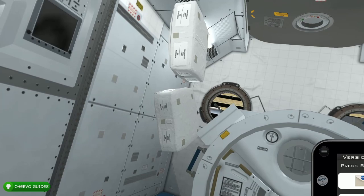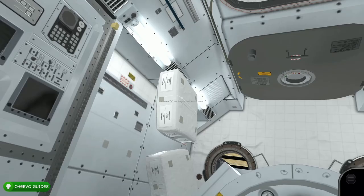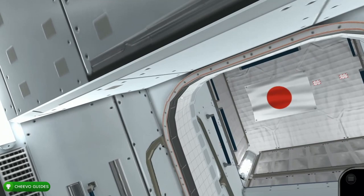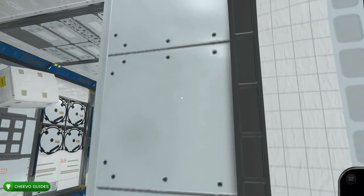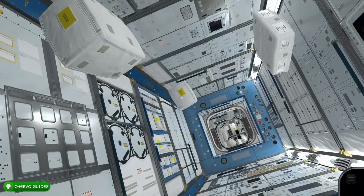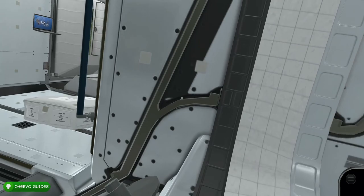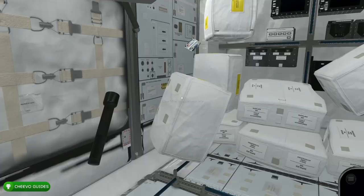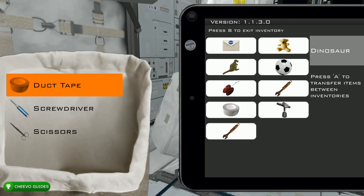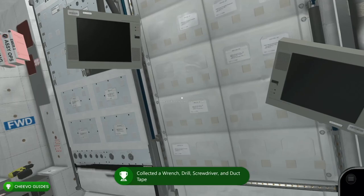After that, we're going for an achievement for collecting tool-related items. Look inside this package to find the wrench and the duct tape, and in the package above that one grab the drill. At this point the only item we need for the next achievement is the screwdriver. Go ahead and look up to find a secret room — float up into it, then exit. We need to visit every single module in the spaceship for an achievement. Head back to the room across the hallway where we found the last book, and the screwdriver is in one of the packages on the lower left-hand corner. Grab it and you'll trigger the Handyman achievement, worth 50 Gamer Score, for collecting the wrench, drill, screwdriver, and duct tape.